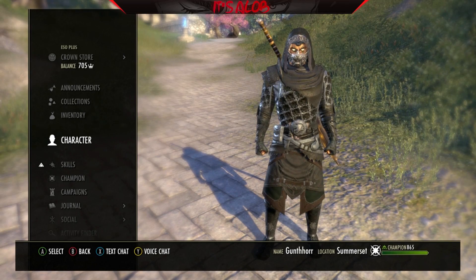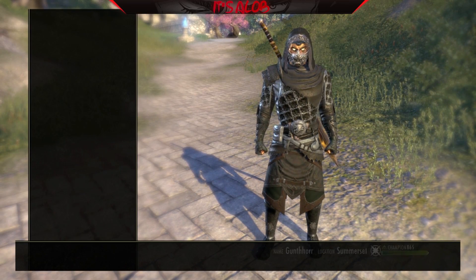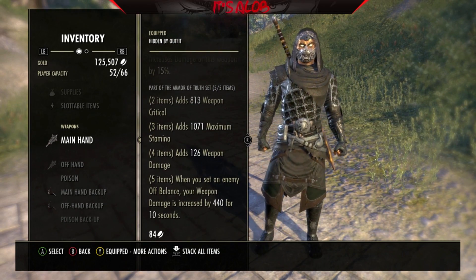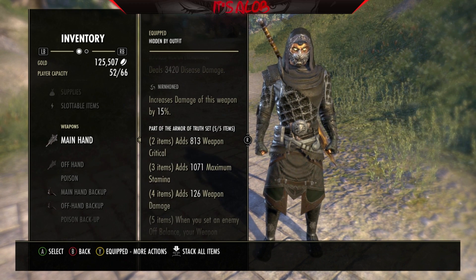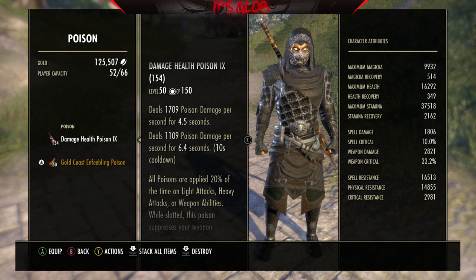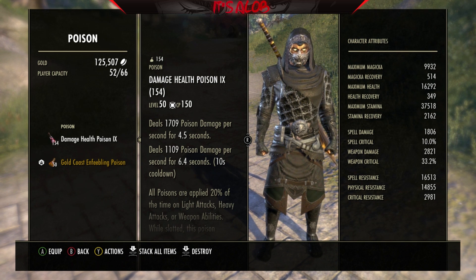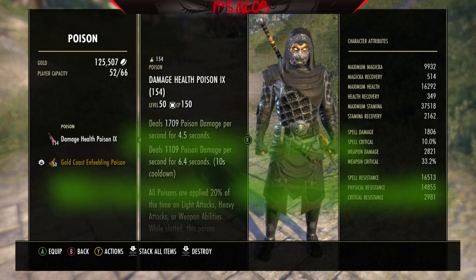Here's where the important part is and what you guys really came here for: the sets. On the front bar we're using five-piece Truth. The poisons are Disease Damage, Maul, and Nurnhound — these are the poisons I use the majority of the time in open-world PvP. You make them with Fleshy Larva and Nurn Root — I'll post the full recipe in the video.